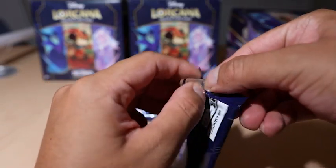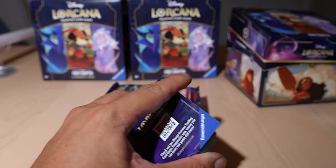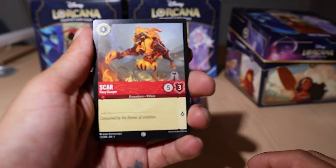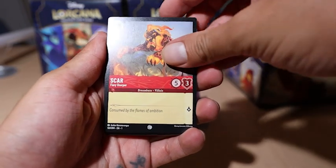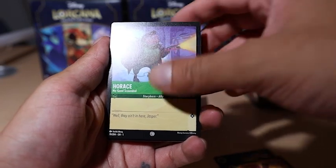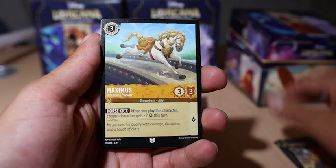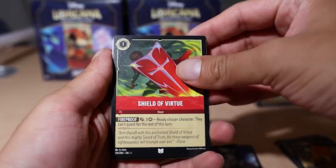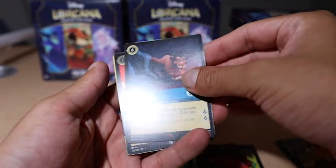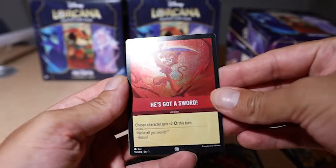I don't really know too much about these cards yet but I'm super excited to learn. So we have Scar, Healing Glow, Dr. Facilier, Horus, Jasmine, Simba, and our uncommon will be Maximus — Smash, Shield of Virtue. And then a rare is 'Do It Again' with a Scar rare. Oh cool!